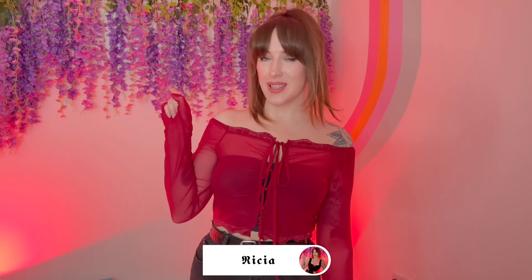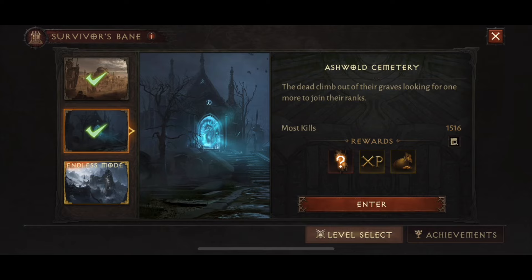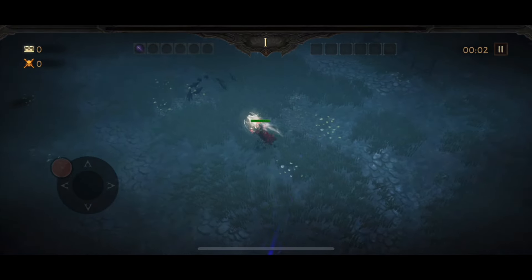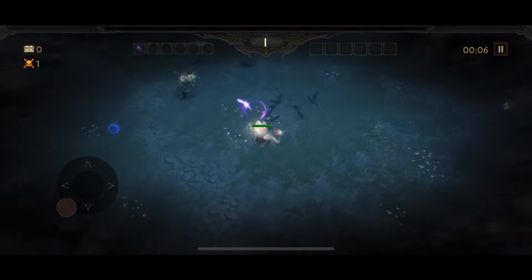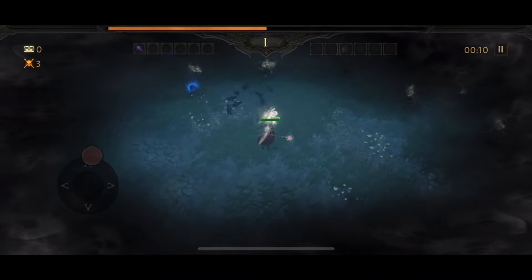Hey everyone, welcome back to my channel. Let's play Survivor's Bane. With Survivor's Bane we have three options: we have Shasar, we have Ashwold Cemetery, and we have the endless mode which is in Frozen Tundra. I'm going to be playing the Ashwold mode today and we're just going to be talking through the skills and everything that I generally go for when I'm playing this mode.